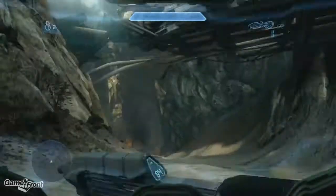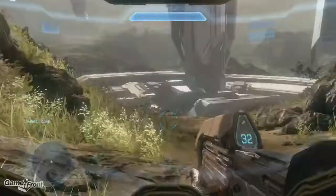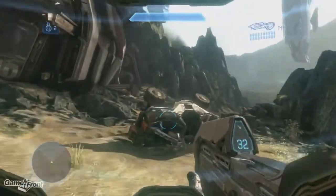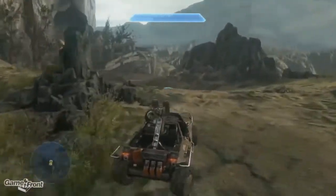From the beginning of the mission, you'll have a fairly lengthy run through some exceptionally pretty environments and then find yourself a Warthog shortly after you escape the wreckage. The jump you need to hit is right past this piece of wreckage with a circular entrance.